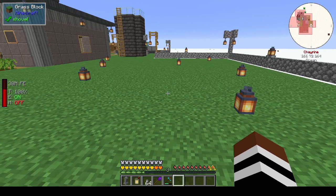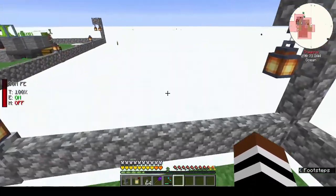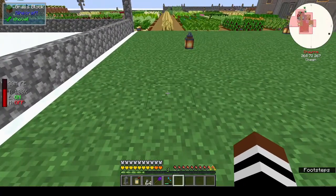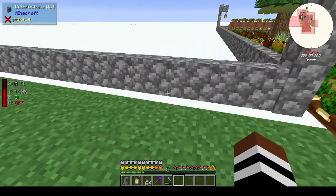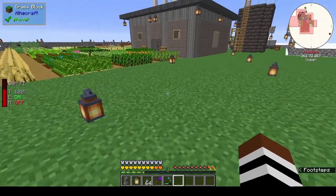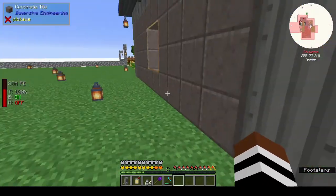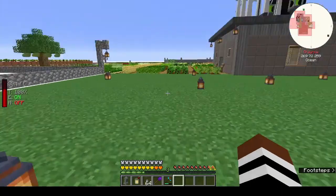Hi, this is Shane and welcome back to episode 29 of Cuboid Outpost. I found out why my game was so laggy — I didn't have enough RAM allocated. I use GD Launcher and the default is four meg of RAM. It was fine inside this world, but when I went outside and had to generate blocks, it decided it didn't like that. I feel like a bit of a noob, but at least I've learned right at the end of the series — that's quite funny.